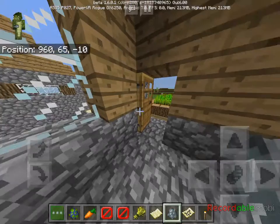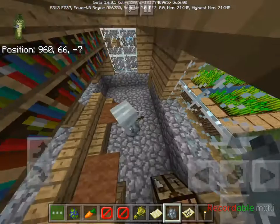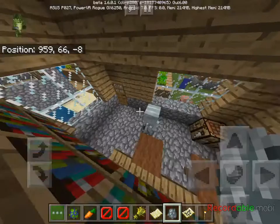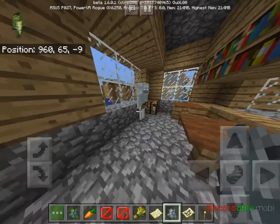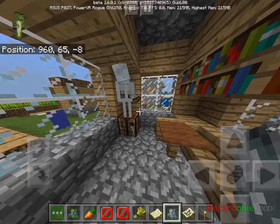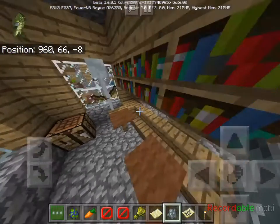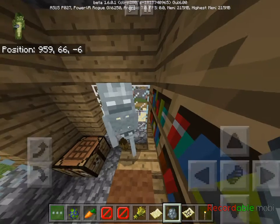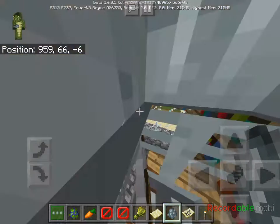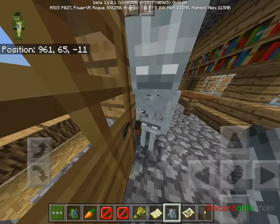I'm going to close this door. Alright guys, I'm going to spawn one in. See, this is what the stray looks like - it's definitely different, at least the face, and also its body looks kind of different. By the way, the ears look very nice on the stray - they've always been like that, just to let you know.